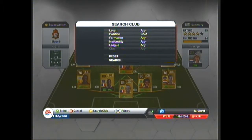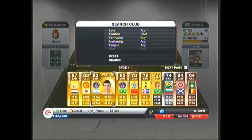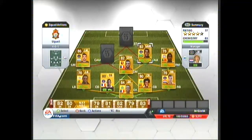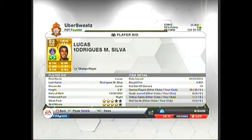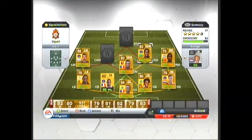Now we'll move on to the centre attack mid. I have the two PSG centre attack mids. In Lucas — Lucas Moura — he's got 4-star skill moves, 3-star weak foot. He cost me 4.9k at the time, I'm sure you can buy him cheaper if you look carefully. He's got 92 pace, 77 shooting, 78 passing, and 88 dribbling. For an overall 82 that is very good, high stats.